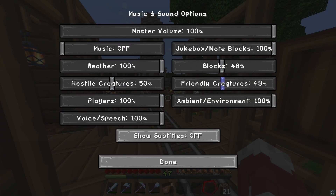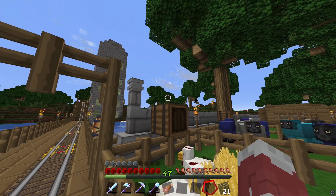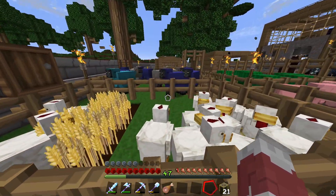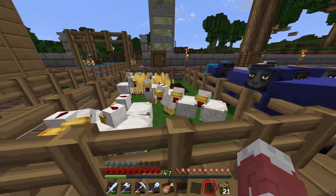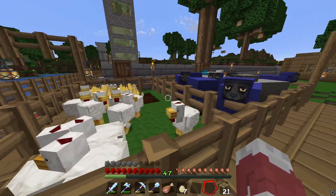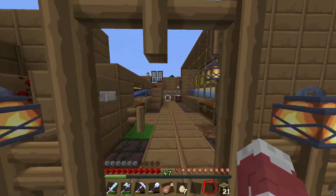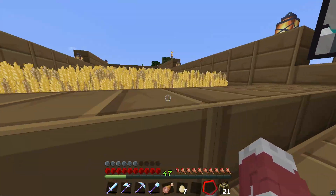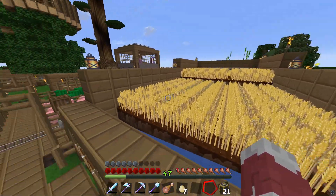Over here we have our chicken pen - lots of eggs, I have like a whole chest full of eggs downstairs. You can fit large quantities of animals in each of these pens. We have the sheep too. And then over here we actually have an auto wheat farm.